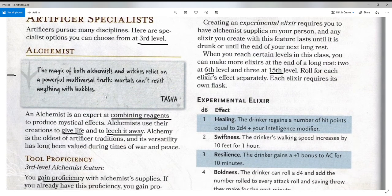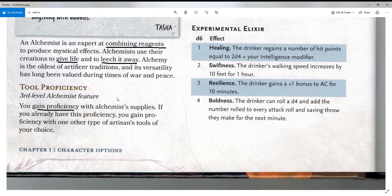They start off by giving a little wisdom from Tasha. An alchemist is an expert at combining reagents to produce mystical effects. Alchemists use their creations to give life or take it away — so they can do either one. Alchemy is the oldest of the Artificer traditions, and its versatility has long been valued during times of war and peace.